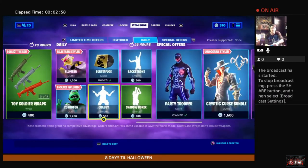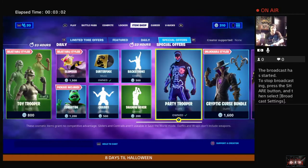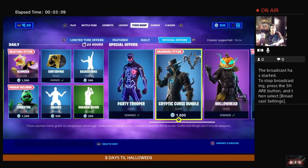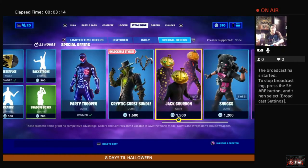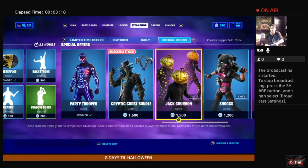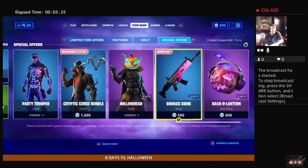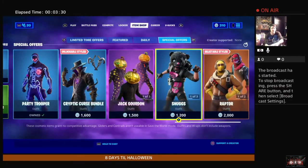Party Troopers are still in the shop — I expect them to be there for quite some time. The Cryptic Curse bundle is still in the shop; remember, this one comes with challenges to unlock alternate styles. Hollow Head is also still in the shop, as well as Jack Gourdon and the Carver harvesting tool. Snuggle Swipers, Snugs Shine, and of course Snugs are in the shop as well.